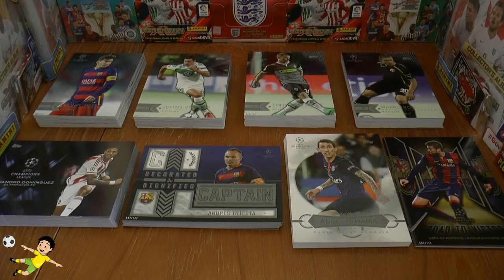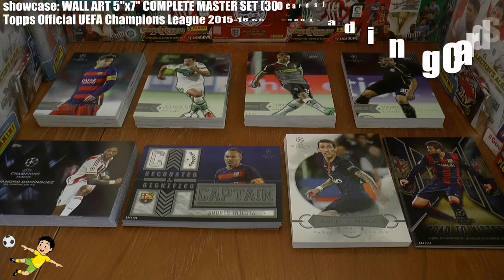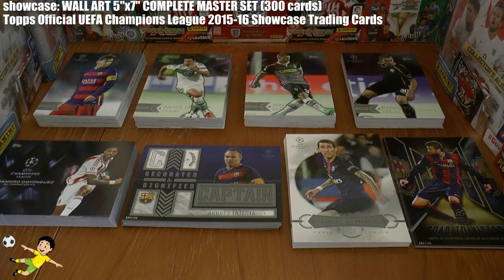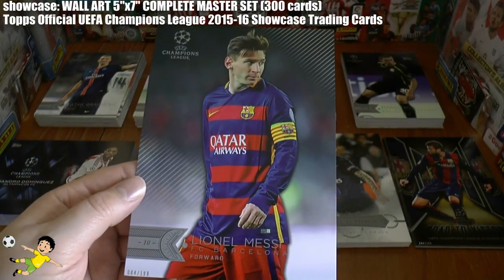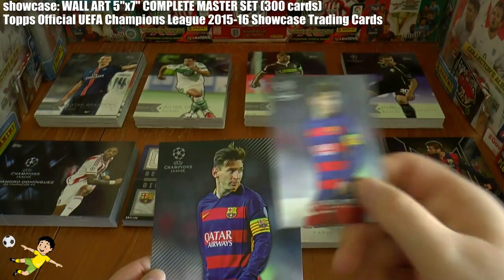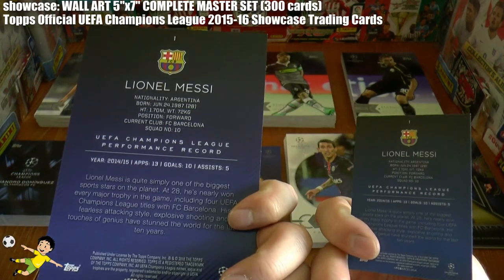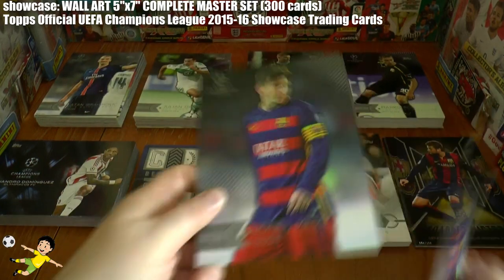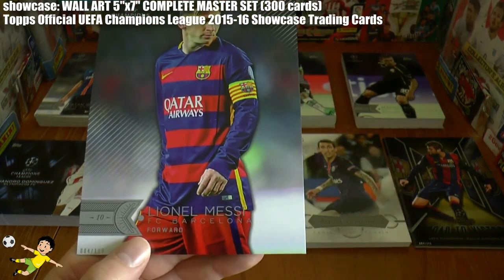Hi guys and welcome to this UK exclusive showcase of the master set for the Topps UEFA Champions League Showcase 2015-16 collection. This is a little bit different as Topps US do some fantastic stuff — these are the wall art cards which they produce in limited numbers. These are sized at around 5x7 inches each card. There's the standard card which you get within the packs, however these are the fantastic wall art. It's absolutely crazy to get all these.